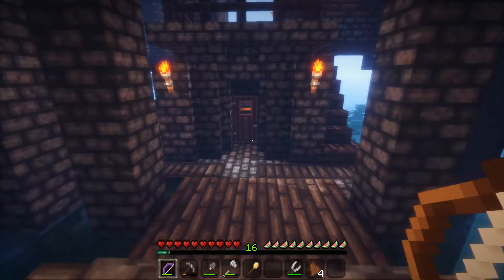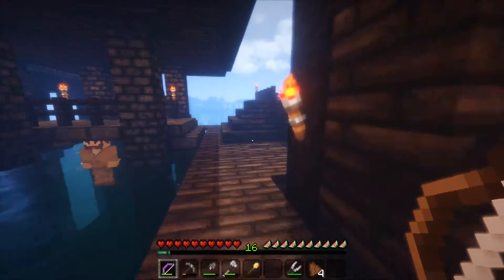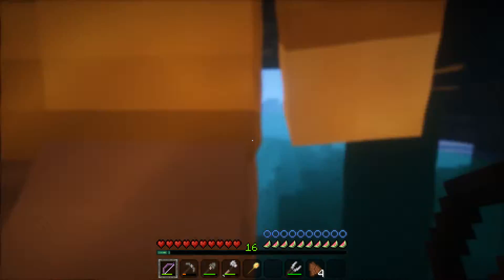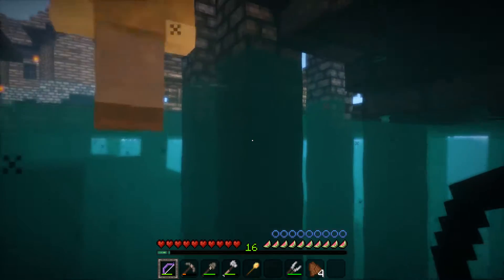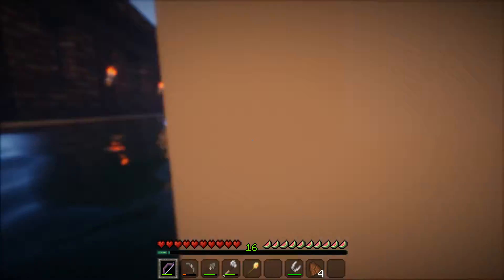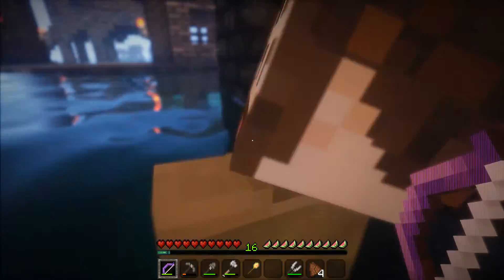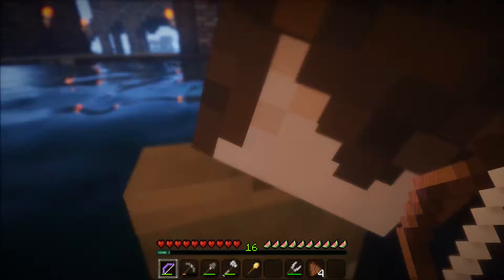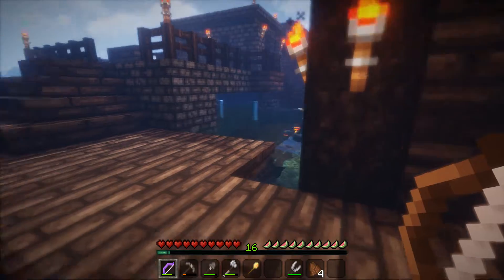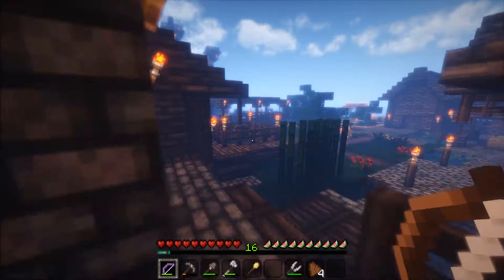Hey, my villager stopped drowning himself! He stopped the suicide... wait, never mind. He's back under the water. Come on man, just don't drown - it's that simple. Just swim away. The castle looks so cool. You know what, you can just drown, I don't care anymore. Maybe a new better version of Samuel will come in.